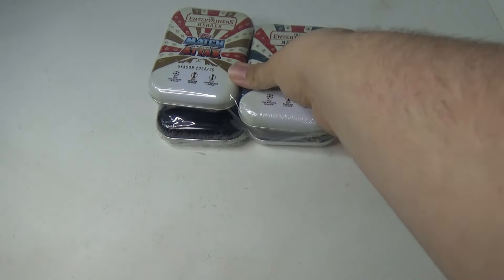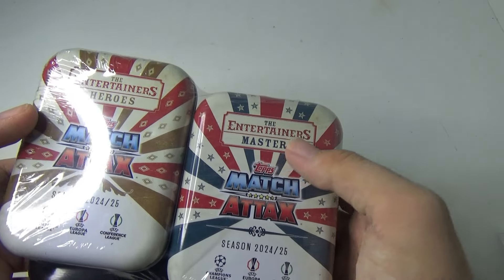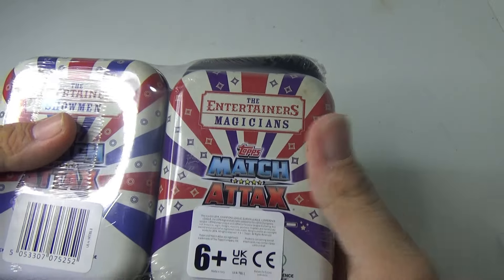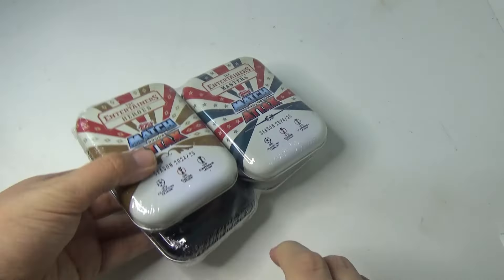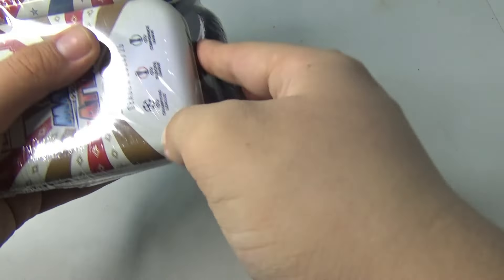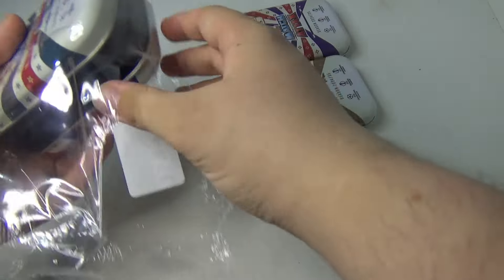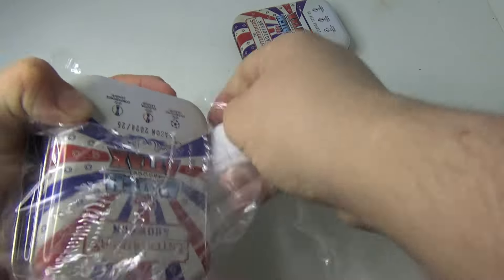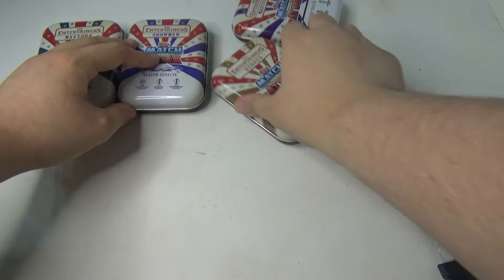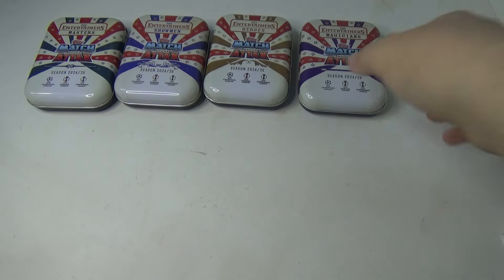Hi guys, so we've got the entertainers tins here. We've got the heroes, masters, the showman and magicians. This is from Amazon at £38 for this whole bundle. To get all the tins you'll need to complete your collection, or they do mega tins as well. The booster tins are more worth the value.